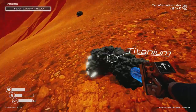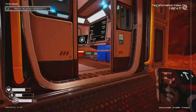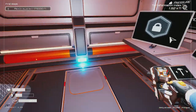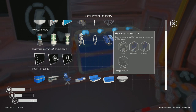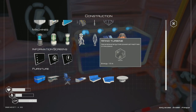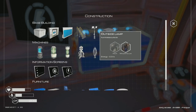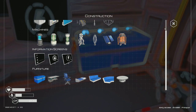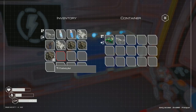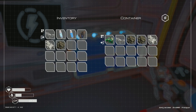I'll get everything I can from around here. There's a lot of titanium around here. I don't need titanium for anything right now — the only thing I'd need it for would be some drills. I'm just going to secure the titanium in the crate. I'll keep one just in case.